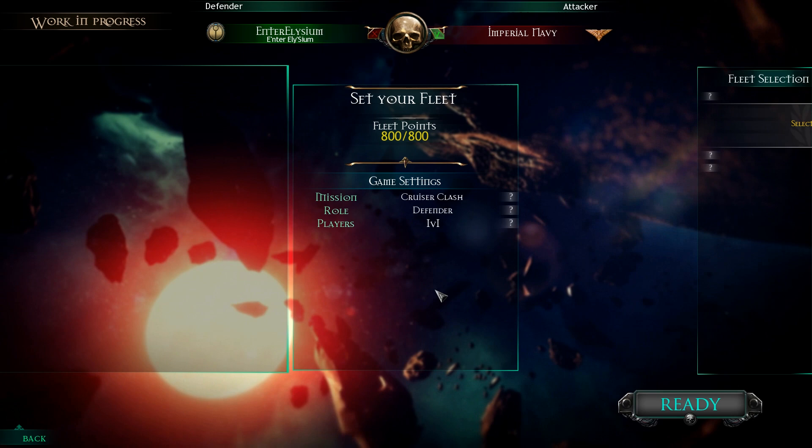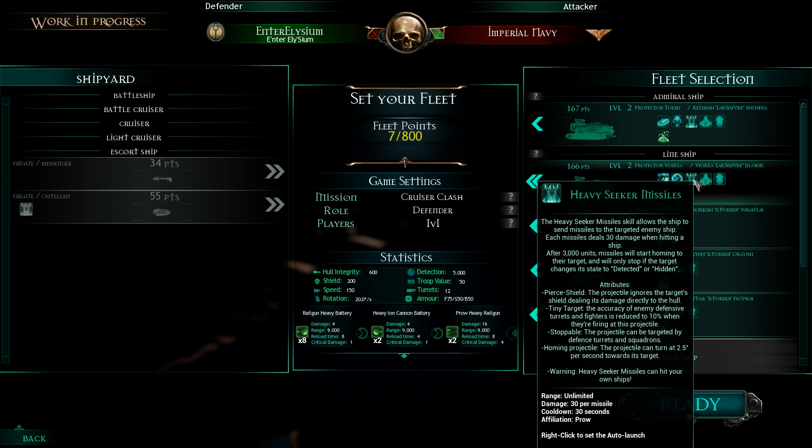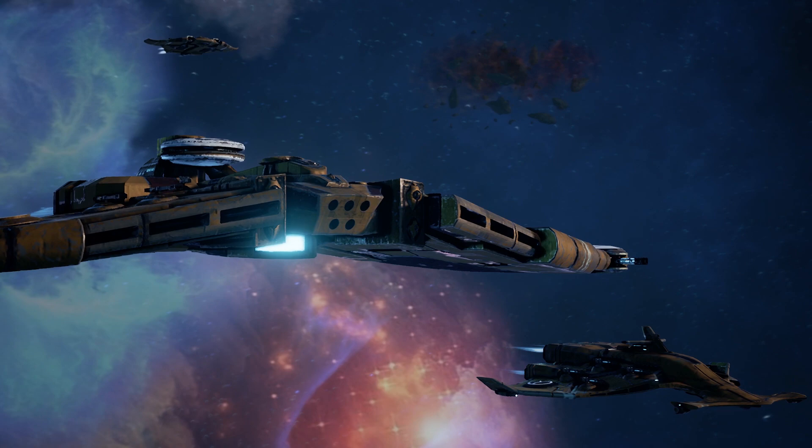We're going to add some ships and I'll talk about them afterwards. A lot of carriers here — very carrier heavy. There's only one ship that isn't a carrier. They have homing torpedoes, heavy seeker missiles — homing. Such advanced technology. Torpedoes that home in — I know, it's weird.